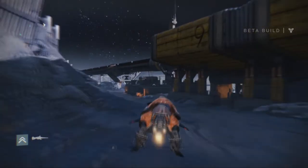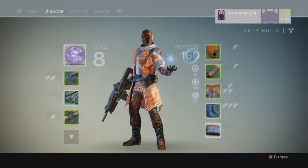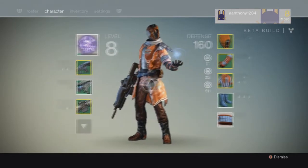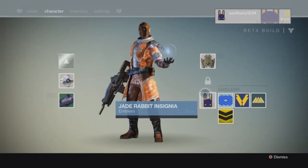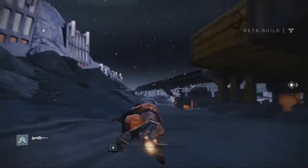Hey everyone, welcome back to some more Destiny. In today's video I'll be showing you where to get the rare emblem. This emblem right here in the top right of my screen is very cool — it is called the Jade Rabbit Insignia, and it is a rare emblem.